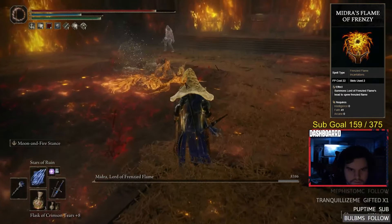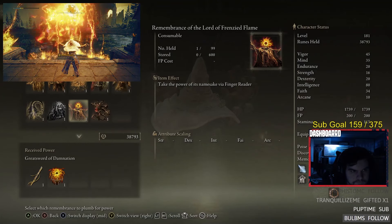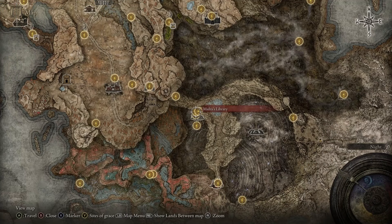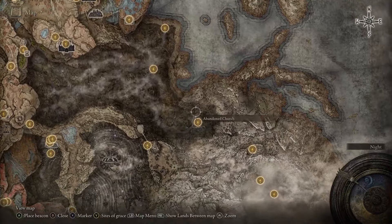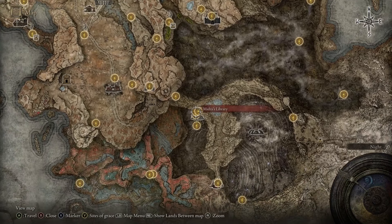To get the Frenzied Flame Incantation, you have to beat Midra, Lord of the Frenzied Flame. Take his Remembrance to the Roundtable Hold and exchange it for the Frenzied Flame Incantation. Midra can be found in Midra's Manse in the Abyssal Woods. To get there, go through the Darklight Catacombs and make your way to each of the Graces around the woods until you see the big opening that is the Manse.